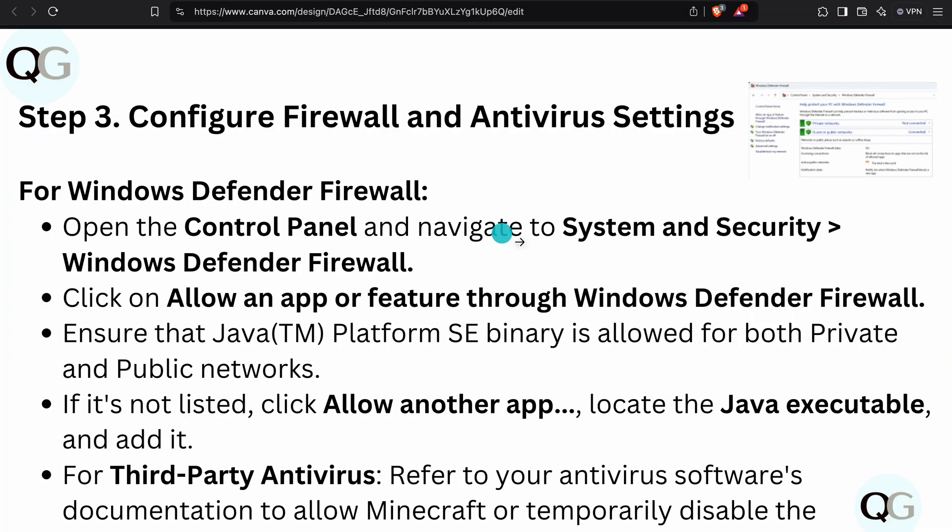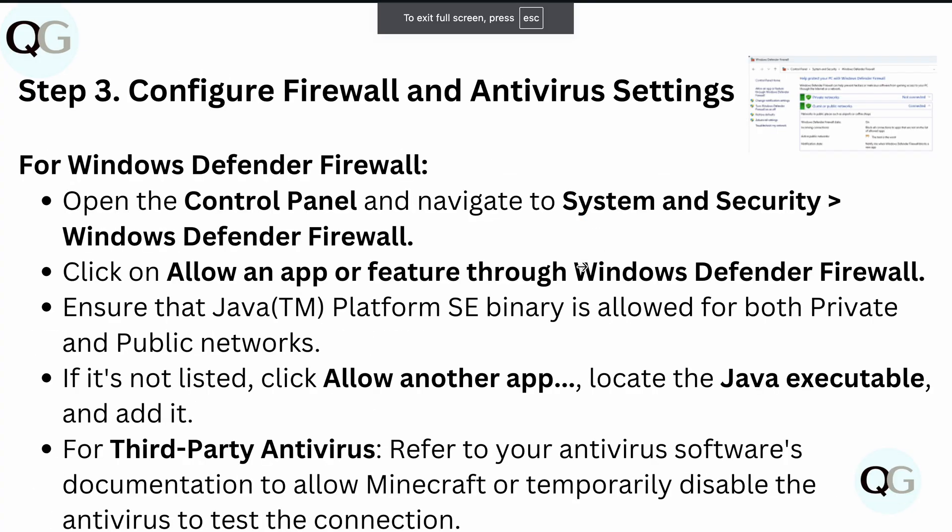Next, configure your firewall and antivirus settings. For Windows Defender Firewall, open the Control Panel, navigate to System and Security, and select Windows Defender Firewall. Click 'Allow an app or feature through Windows Defender Firewall.' Ensure that the Java Platform SE Binary is allowed for both private and public networks. If it is not listed, click 'Allow another app' and locate the Java executable.